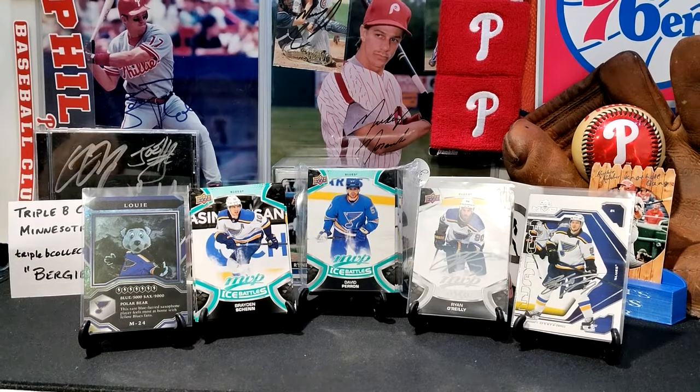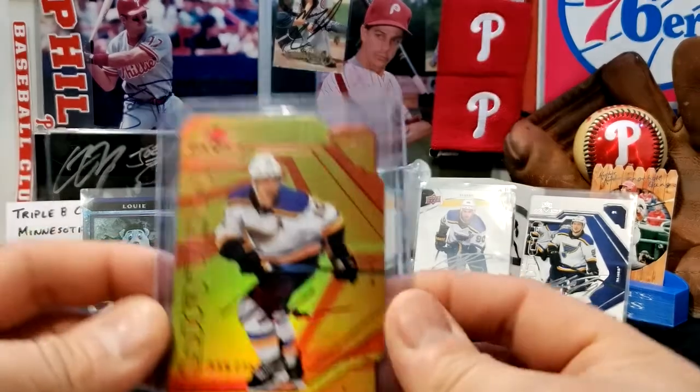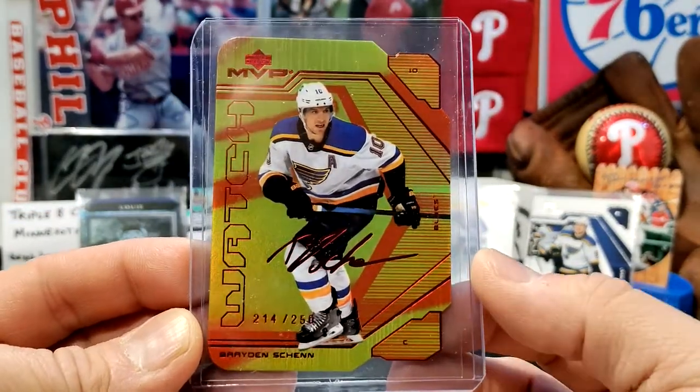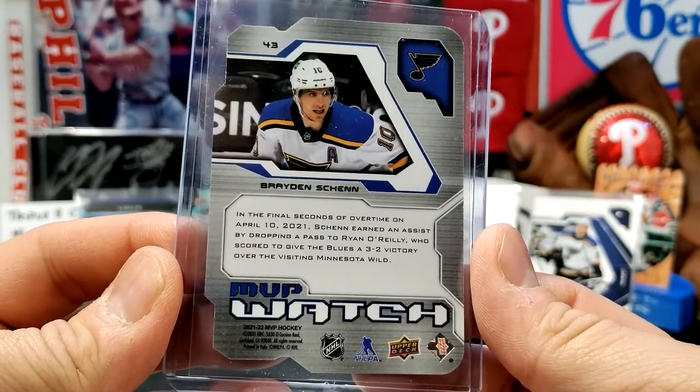My final card is probably my hit. It's an MVP Watch die-cut gold and red variation, numbered to 250, and that is a Brayden Schenn. Really nice-looking card there.